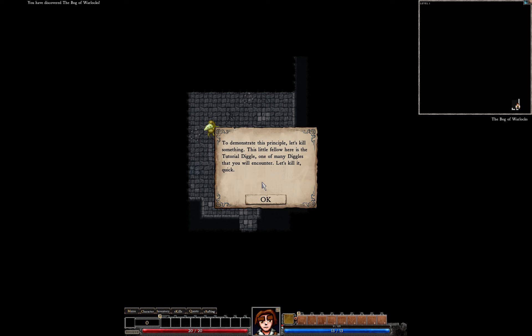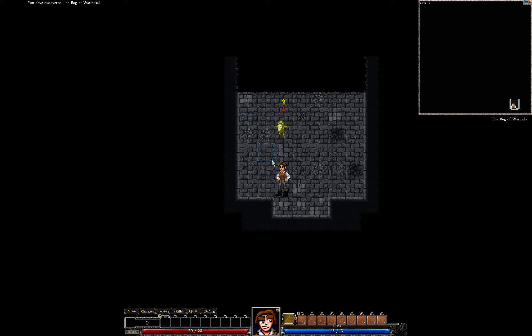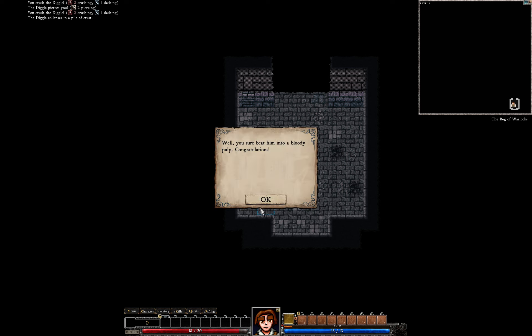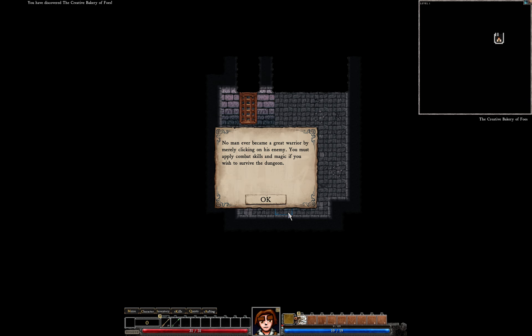Tutorial Diggle — let's kill it quick. I will move to him and click on him. And click on him. Already finished the tutorial and got another gold star for my efforts.